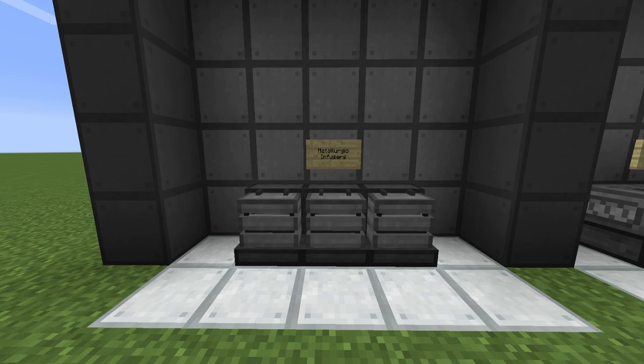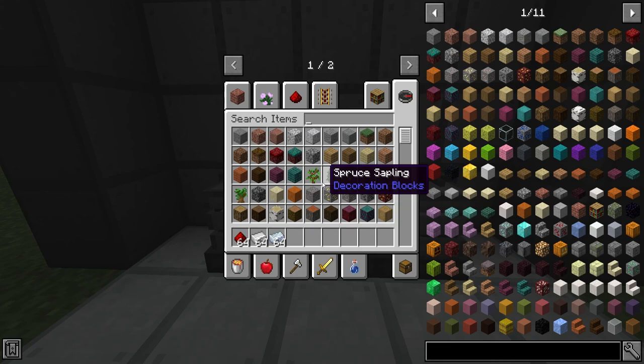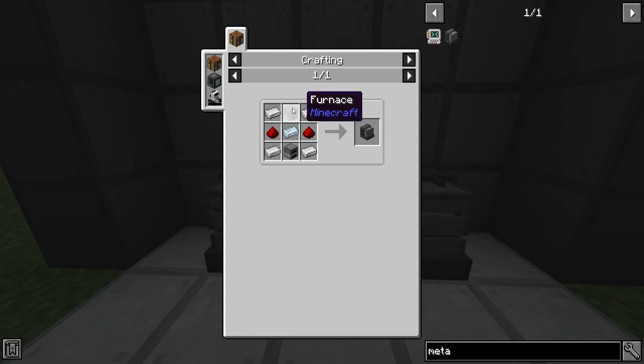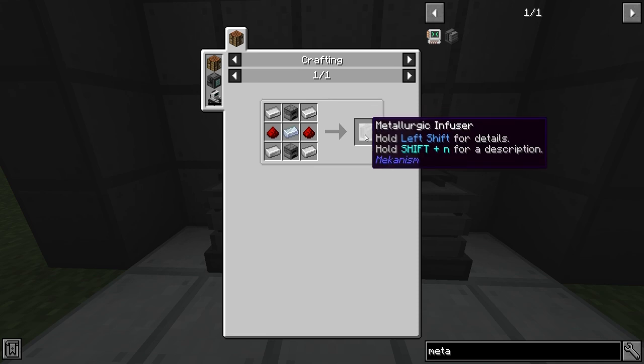To start off Mekanism, you're going to want to go ahead and make their metallurgic infuser. These are pretty easy to craft — if you look up metallurgic infuser you should see the recipe in Just Enough Items. If your mod pack does not have this, I would highly recommend adding it in because it will give you the recipe to craft it. Osmium is the ore from Mekanism; you can smelt it into ingots and even crush it into dust. This is definitely the first machine you're going to want to get.